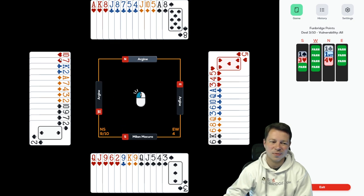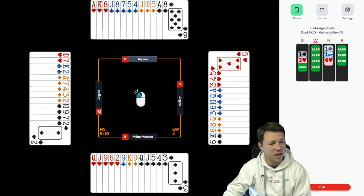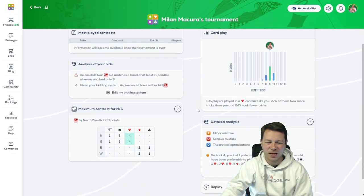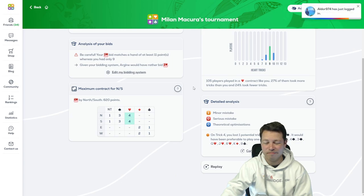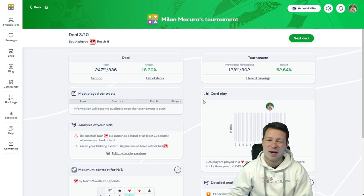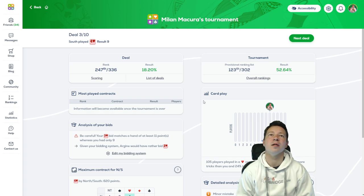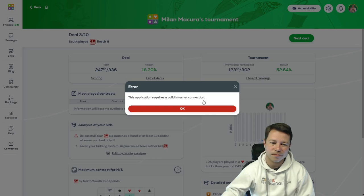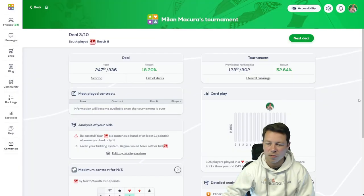Hearts broke and that was an amazing lead. It's very hard for west to do something. To be honest, I don't know what I would lead — probably a trump since you have four spades, I would think that spades can be established. 18% — see, if I'd made 10 tricks and reached the game... I played a little bit too fast with the queen of spades. I should have realized that the queen of spades doesn't give me anything. It could if spades are 3-3 and the queen is onside, I will get the ruff. This is annoying.